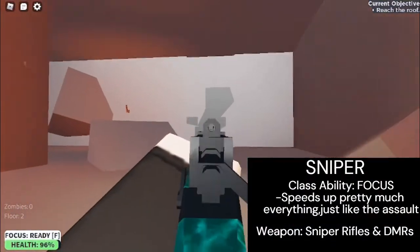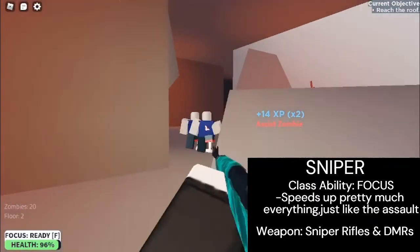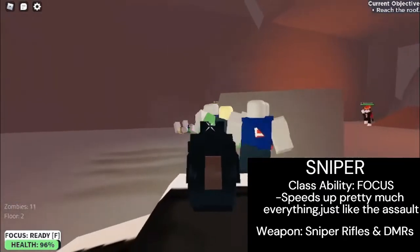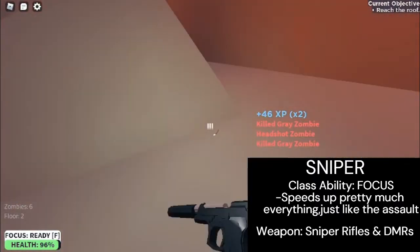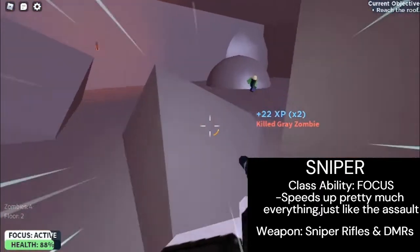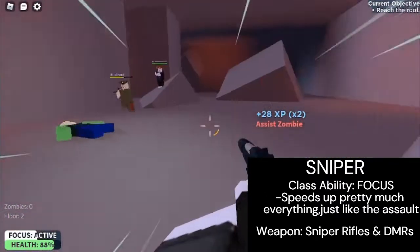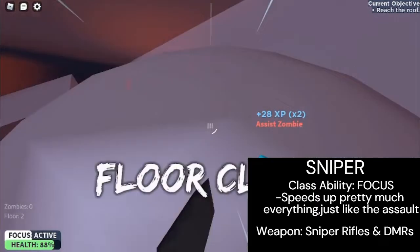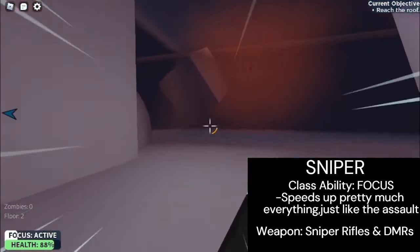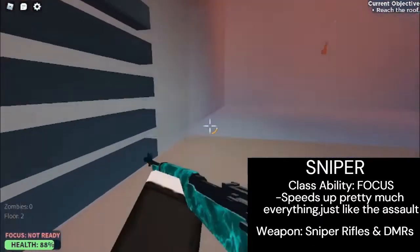For the last class — the Sniper — it's my least favorite due to the game's CQB nature. Sniper excels at taking down bigger enemies such as smashers and other bosses with sniper rifles, but doesn't perform well against multiple weak zombies. The sniper rifles might be powerful in concept, but most of the time you will fight zombies in close quarters, rendering these guns situational as some stages don't even have encounters with minibosses or bosses.